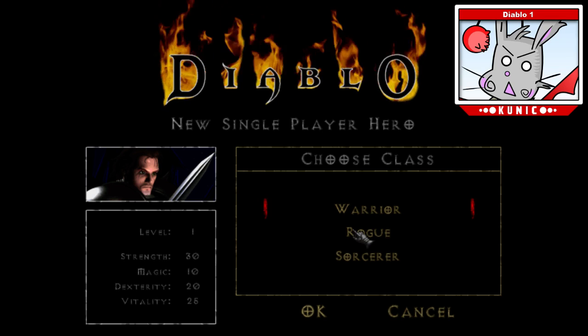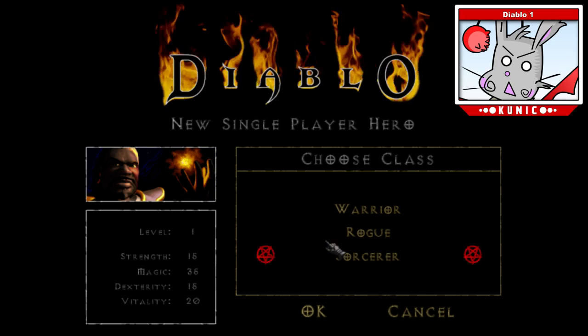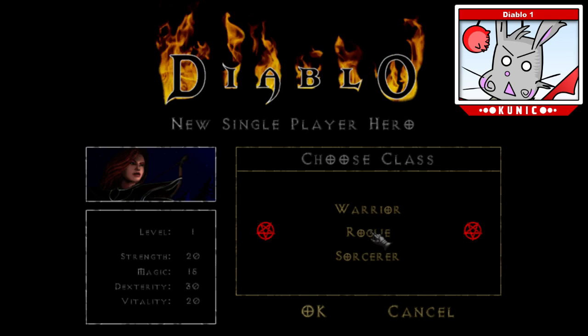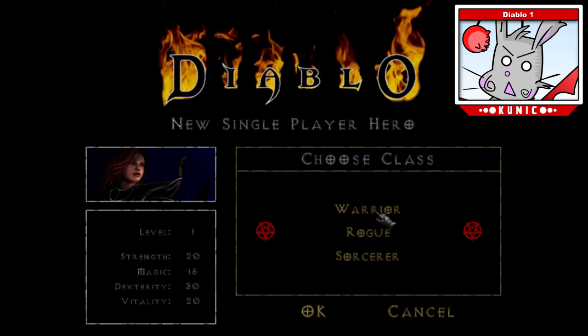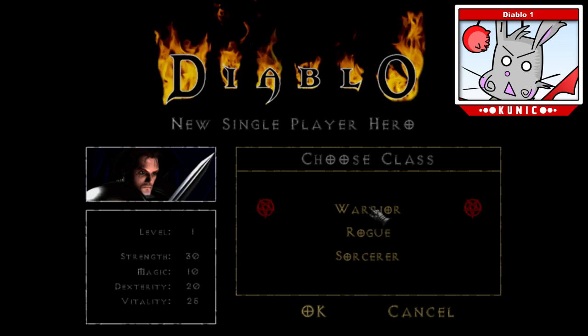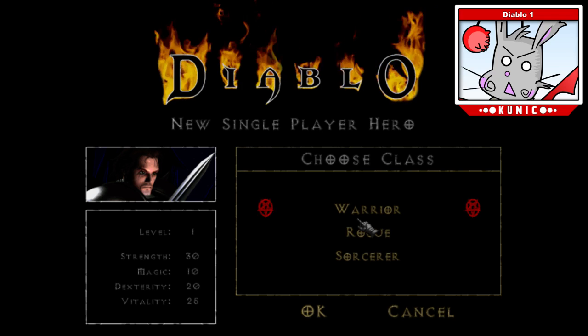The same applies for rogue. Rogue has it a little bit better because they have 15 magic, but then you go to sorcerer who has 35 magic. So you basically play a warrior and rogue and congrats — you were auto-attacking throughout the game or using a few cheap spells that you've been able to equip because of your gear having magic on it.